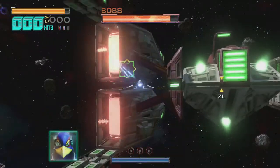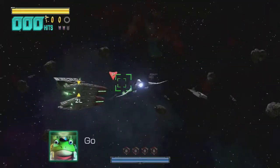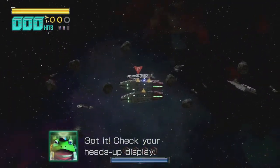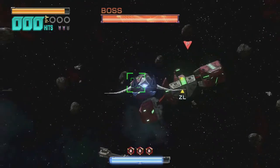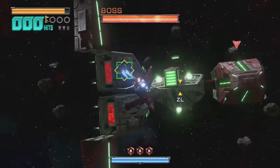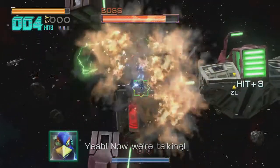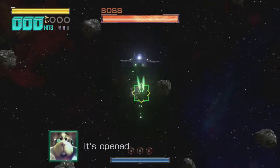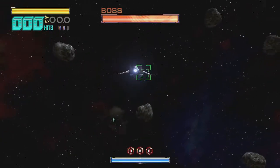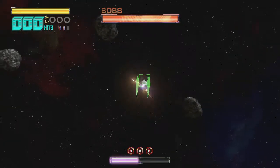So now that we know his attacks, it's time to show how to really wreck his ship! Now he does have his weakness from 64 — shoot into the hatches when they open and he is about to attack. Though this method will take a little time unless you have hyperlasers. If you want hyperlasers, go into the upper and lower layer of the arena and shoot the debris. There are a couple of laser upgrades here and there, though I can't pinpoint exactly where.